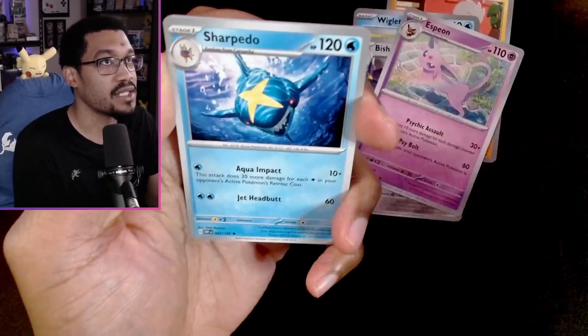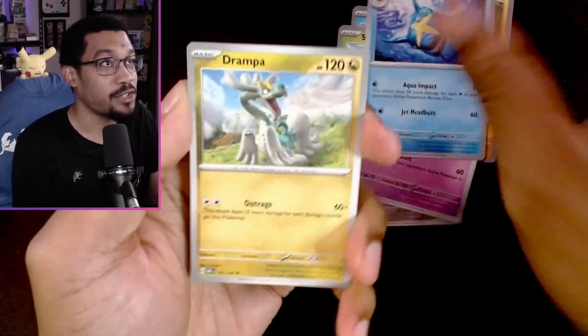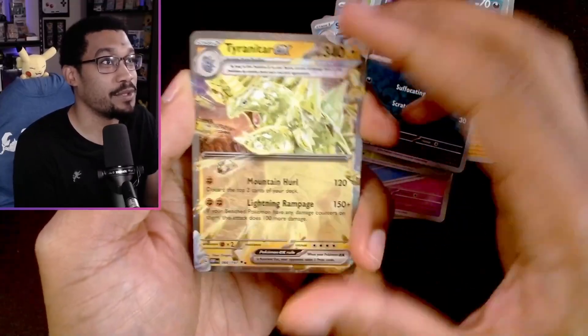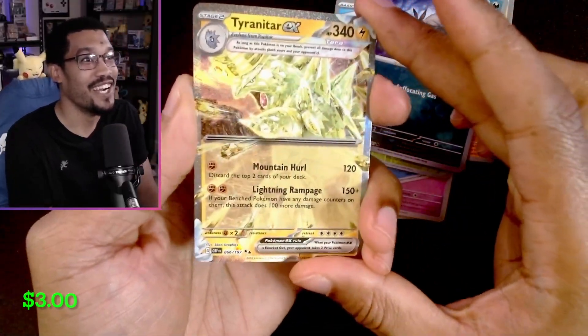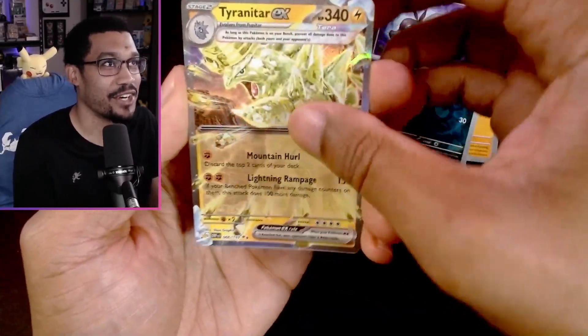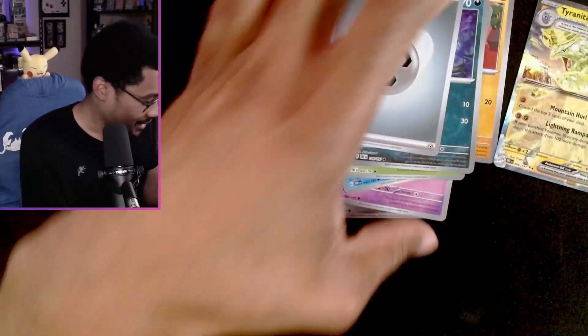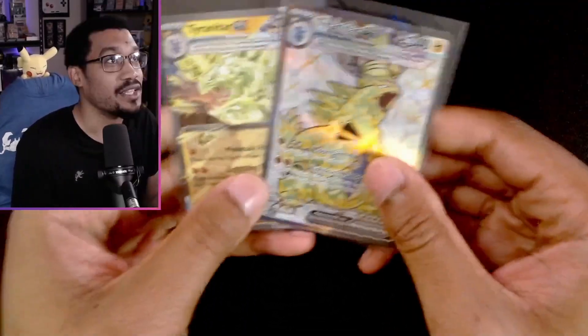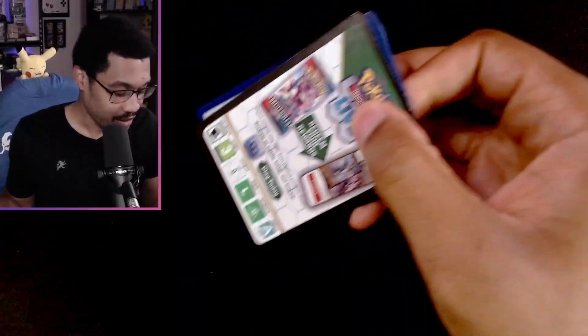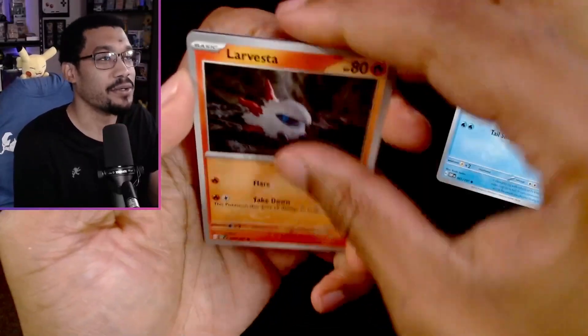I probably have a pin somewhere up on the screen so you can check it out. We opened some ETBs — oh, we got Tyranitar EX again! I love this card, I think it's amazing. Look at that — both of them looking nice. Two hits, two hits so far.